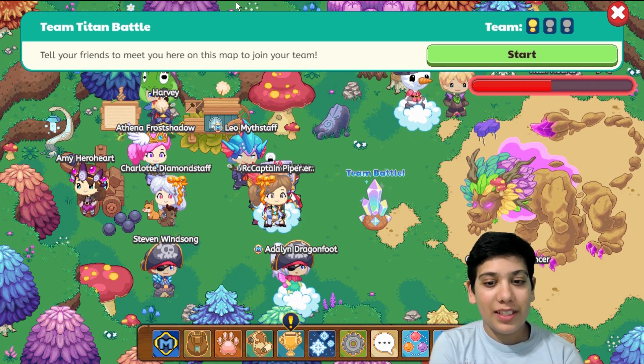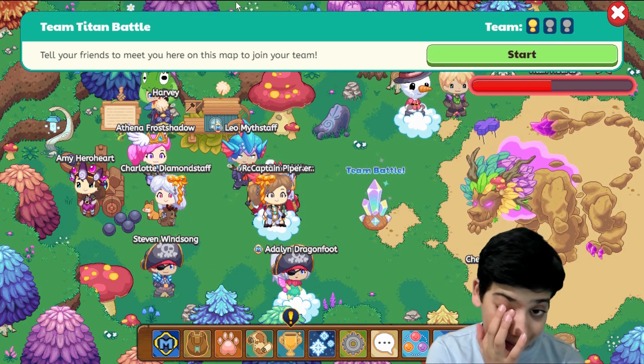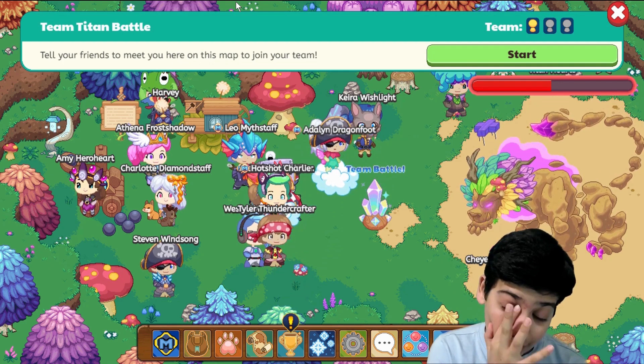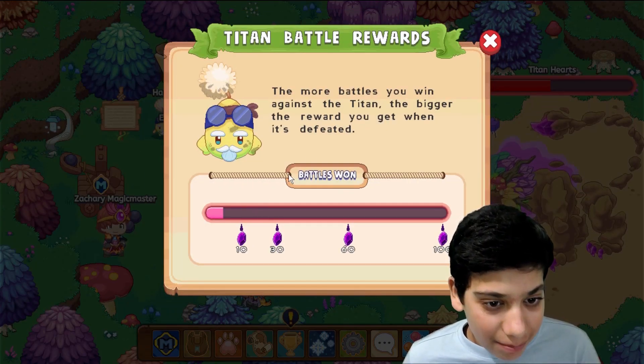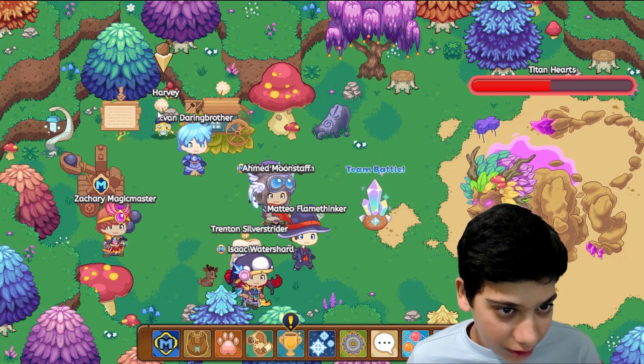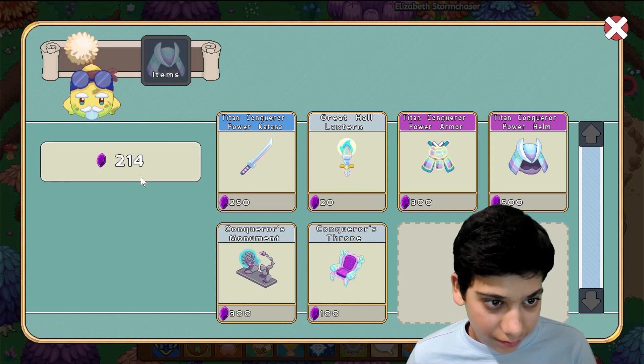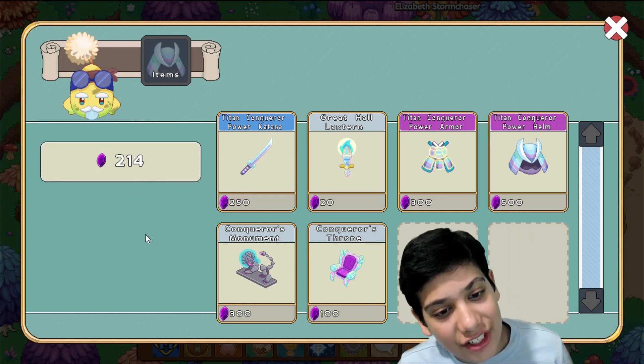So basically guys, this is a faster way to get more Titan shards, and more efficiently. So yeah, it works pretty well. Let's look at the board and see what happens to all my shards.